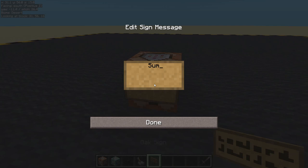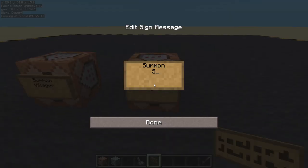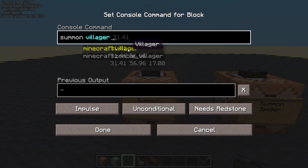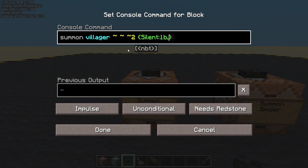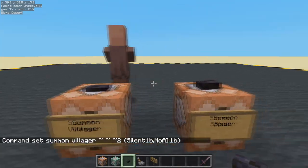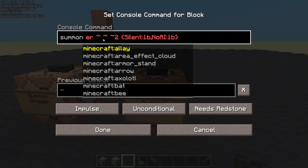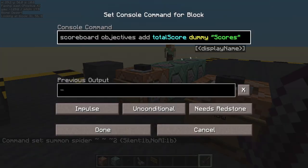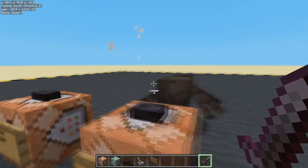It's only going to be one command block. Summon villager, summon spider. Summon villager two in the Z direction — I'm going to make it silent and turn its AI off, just so it's not running around making lots of noise. I'm going to do the same for spider. Now if I kill these, nothing's going to happen because we are showing total score, whereas we are updating villager kill when I kill a villager, and updating spider kill when I kill a spider.